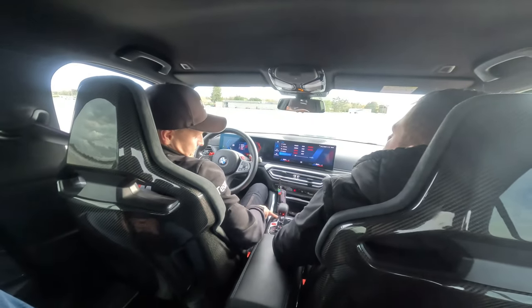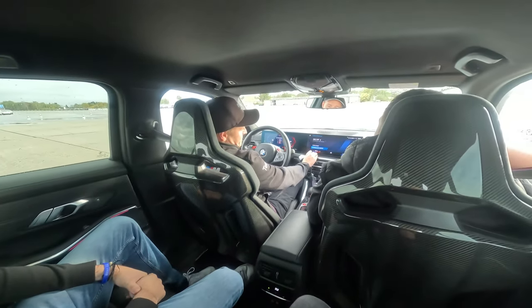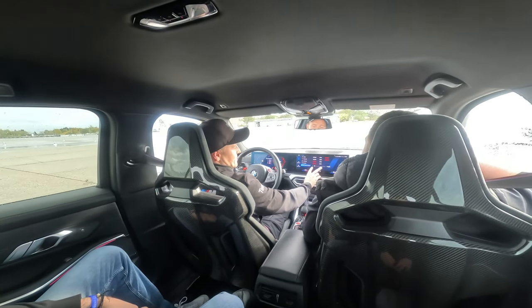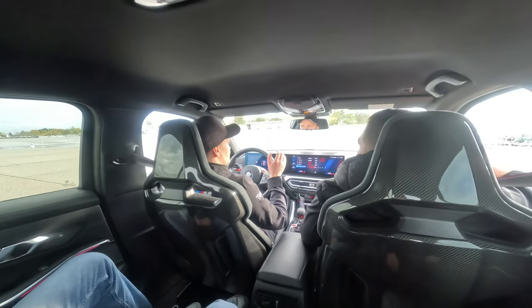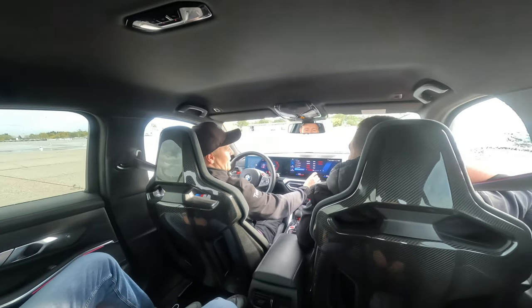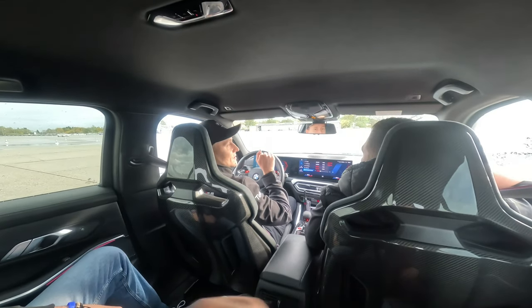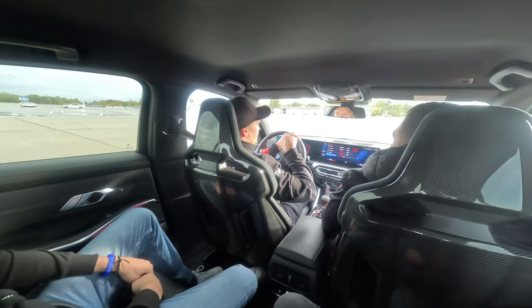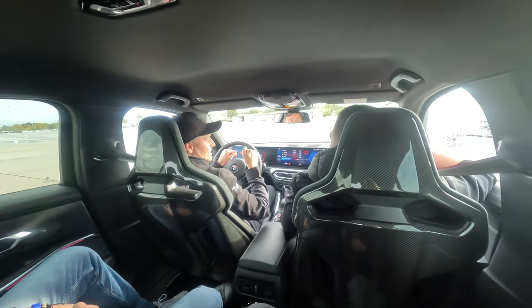Go to the setup mode again, press DSC button once, then on the screen DSC off. Then go back to setup and you can adjust the traction control from 0 to 10. If you find it hard in the beginning, keep it on at 5, then 4, then 3 — it still allows you to slide but will keep you from spinning. At some point when it notices the yaw rate is getting too far, it will cut some power.